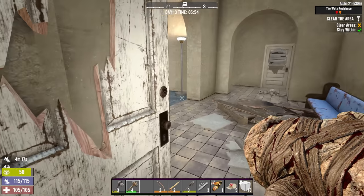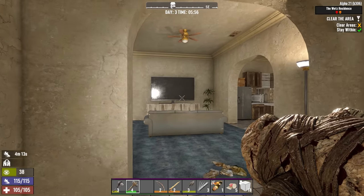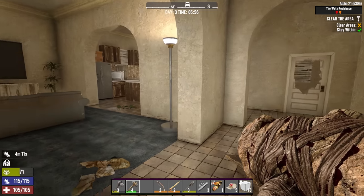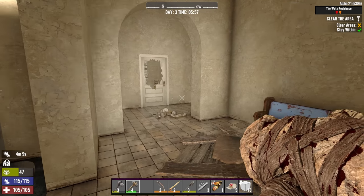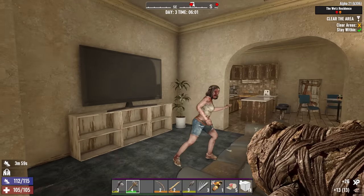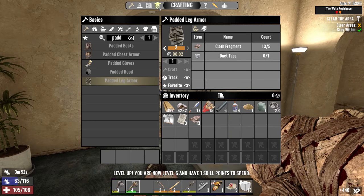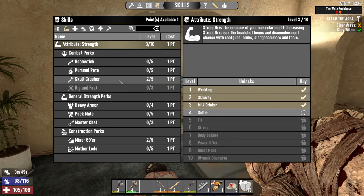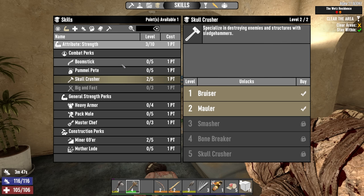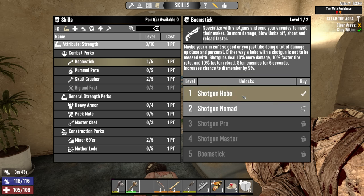Wait — is this place different? It totally is. Usually you have the two cabinets there with zombies, but that door is new. I like this — get to re-explore all my favorite POIs. Morning skill point. I was thinking maybe we should put one into Boomstick so we can start collecting those shotgun magazines a little more quickly. And now that I said that, we're in the kitchen.